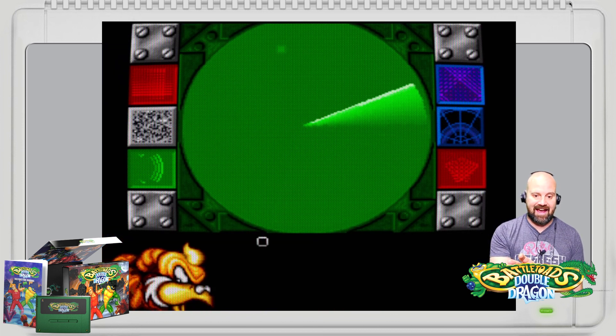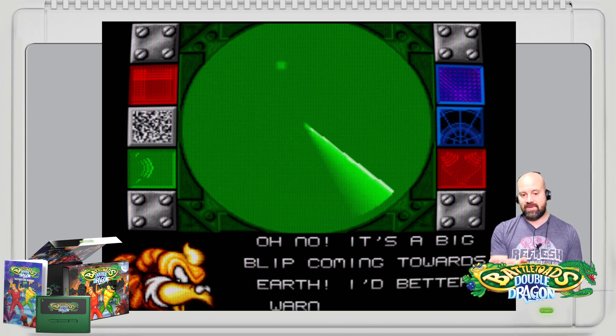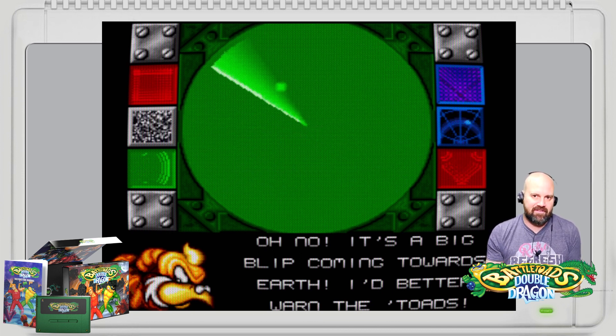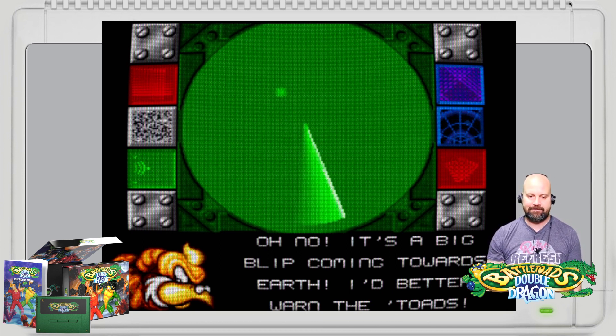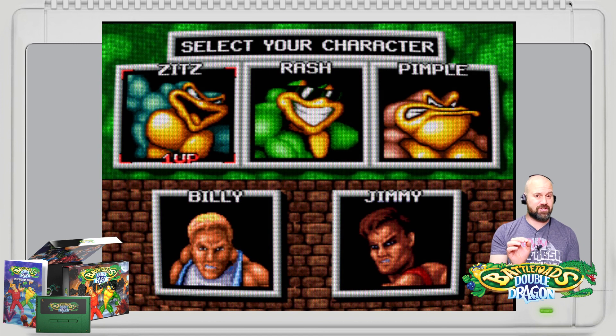I love this intro with all the different characters. It looks like there's a story mode and some cutscenes. I won't go through that just yet — I want to get straight into the game and see how it plays, what it feels like, what it sounds like. We've got options for one player, two player A, two player B. I don't know what A and B are — I'll look that up in a minute. What I'm really interested to see is: is this Double Dragon with Battletoads, or Battletoads with Double Dragon, or a match of the two?